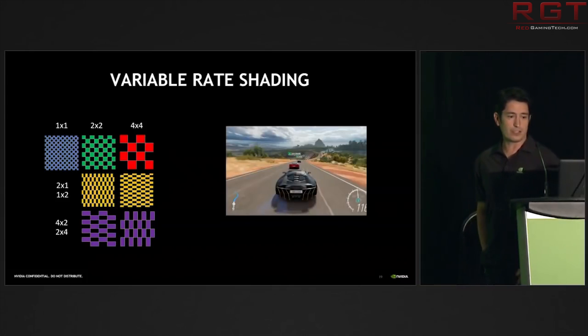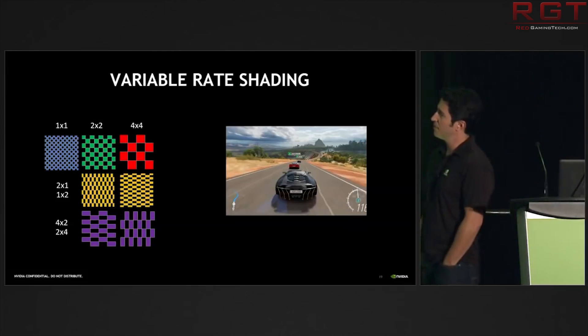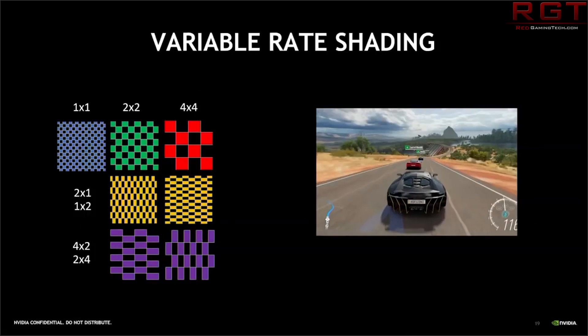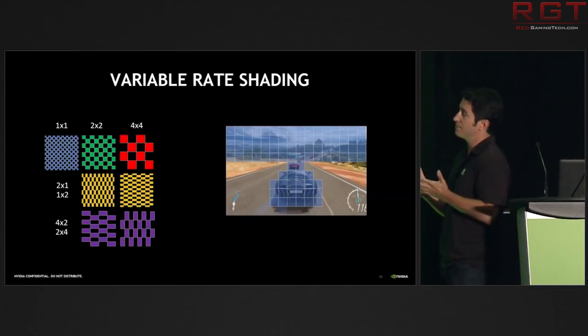Traditionally, when a developer set a game's shading rate, that rate was applied to all pixels in a frame. There's a problem with this — not all pixels are created equal. VRS allows developers to selectively reduce the shading rate in areas of the frame where it won't affect visual quality, which lets them gain performance in their games. This is really exciting because extra performance means increased frame rates and lower-specced hardware being able to run better games than before.